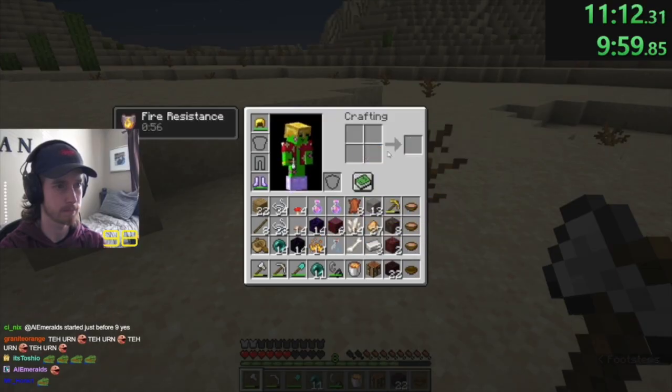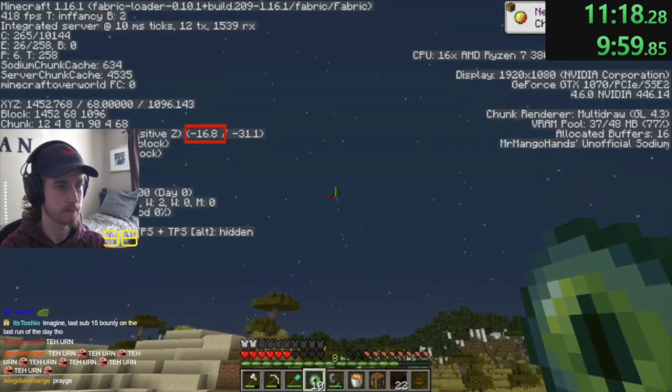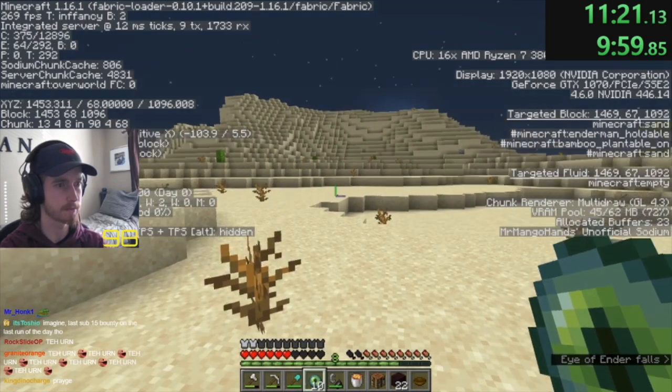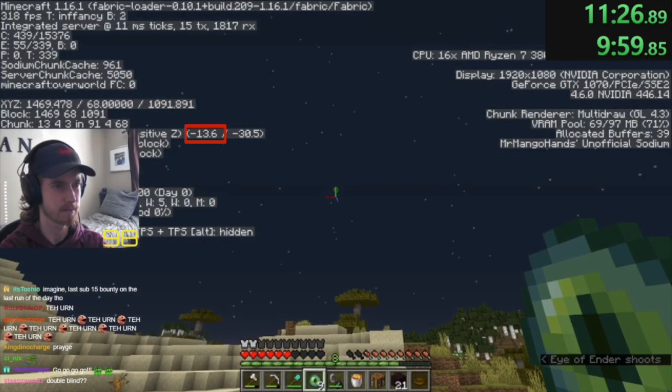Most runners have memorized a simple table of small angles. Here's an example from speedrunner Dylan. He throws the first eye and notes it's at negative 16.6 degrees. He turns 90 degrees, so he's facing about negative 106.6 degrees. He travels four speed jumps in that direction and throws a second eye.